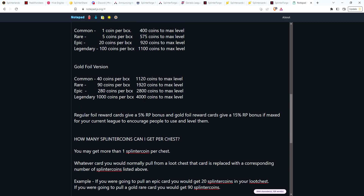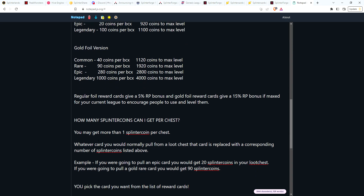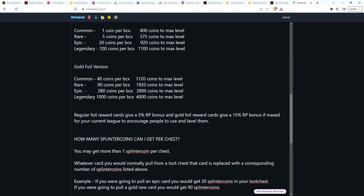You might get more than one coin per chest. If you'd normally pull a common card, you get one coin. But if you pull an epic, you'd get 20 coins instead. Pull a gold common and you'd get 40 coins. So it won't take 4,000 chests to get a gold foil legendary — if you get lucky and pull a legendary, that's 100 coins right there.